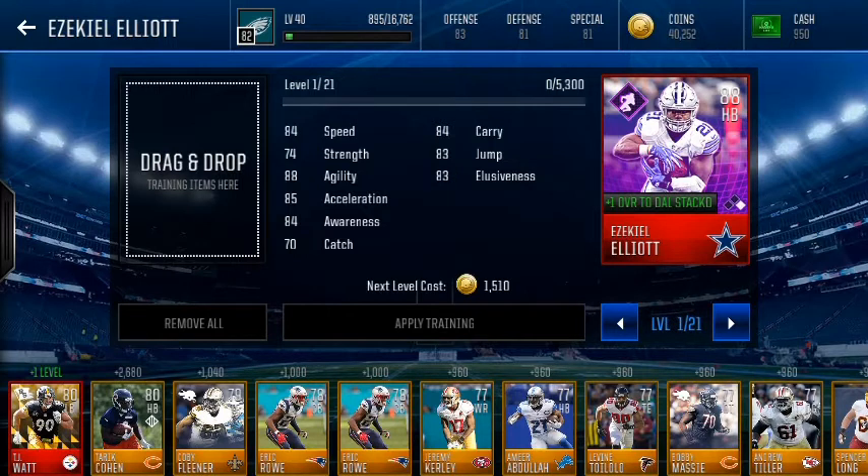He has 84 speed, 74 strength, 80 agility — that's really good. He's got a decent carry, jump, and elusiveness. Good acceleration, awareness. His catch isn't that great, but he's always got good carry and everything.